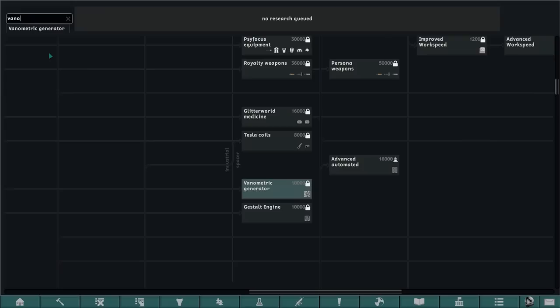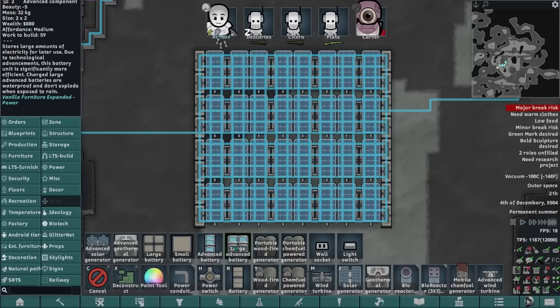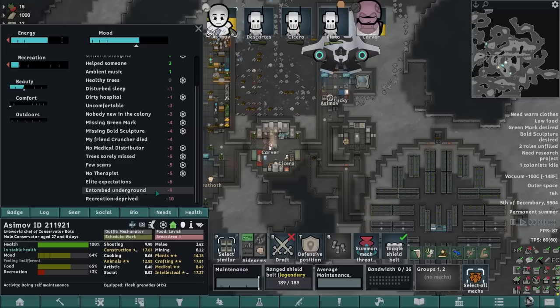Let's put the vanimetric generator on to do research. I can't even queue it up because we don't have the research bench. For the time being, it's just going to have to be cold and dark for a while. We could have a separate power district as part of the moon, using large advanced batteries — they're more efficient. We throw down some advanced solar generators instead, which are bigger and way more expensive. Asimov is not totally depressed — it's probably the plus 70 from Catharsis doing that. Entombed underground — I wonder if transparent rooms would change that.